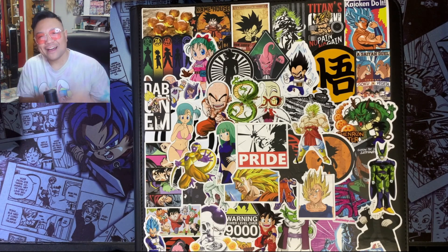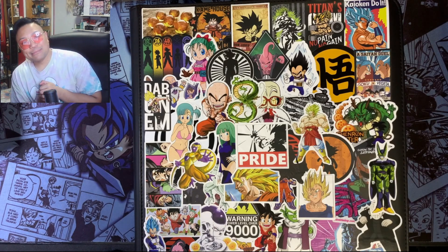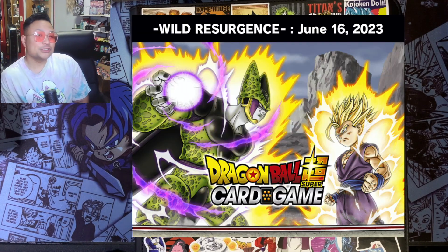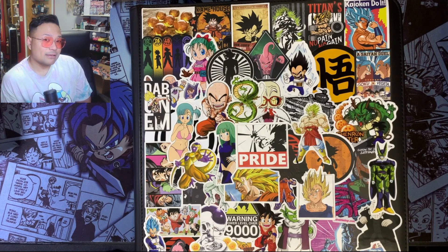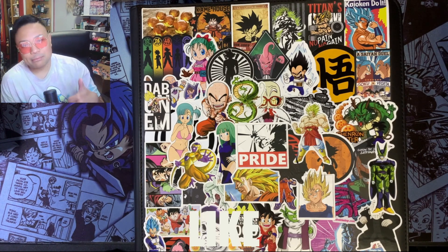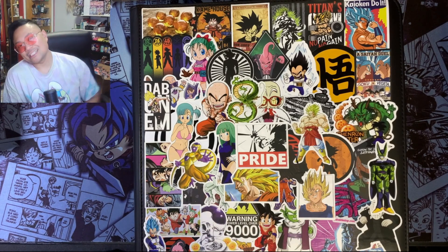What is up guys, boy Miggs back with another video. Today we are just going to be updating my Dragon Ball Super card game SPR binder, and talking about the new set coming out — Wild Resurgence — which is coming out on June 16th, about two weeks from today. If you guys are enjoying the videos, please hit that like button, subscribe button, and notification bell for more Dragon Ball content.